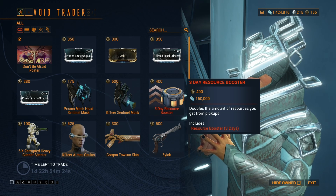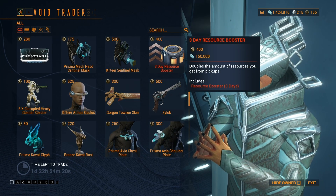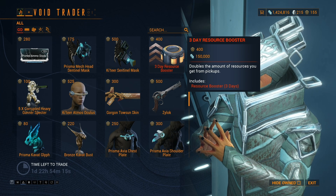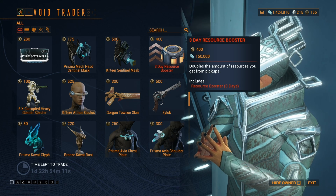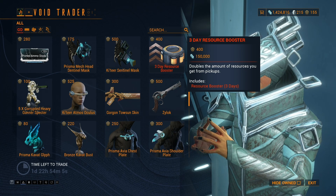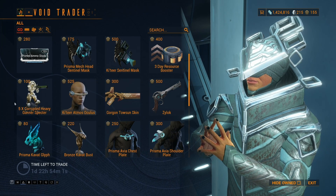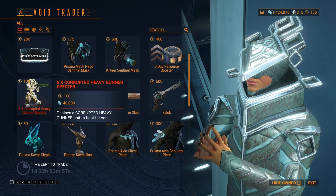3-Day Resource Booster. So if you want to buy multiple of these, it will just keep adding days — buy one, it's three days; two, six days; three, nine days, and so on. Five would be 15 days — because three times five is 15. Anyway, moving on: five Corrupted Heavy Gunner Spectres.